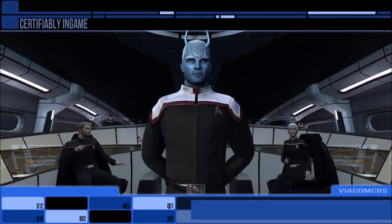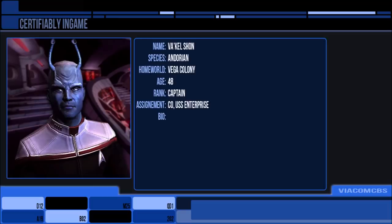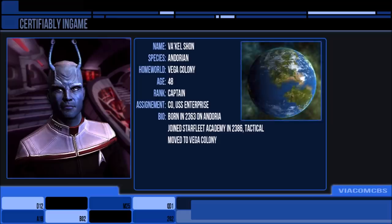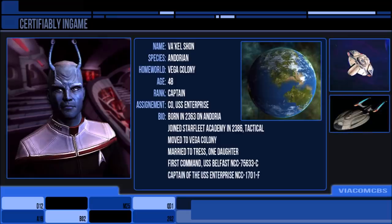Careful consideration was given to appointing a suitable captain for this new Enterprise — someone who could be an example for Starfleet captains in the same way prior legends had been. In mid-2409, Captain Vaquel Shon lost his prior ship, the USS Belfast, and was appointed the command chair of the new ship, the first permanent non-human captain of an Enterprise. Shon was an Andorian from the Vega colony, a Federation territory, and joined Starfleet in 2386, Tactical Division. By 2409, he had amassed an impressive career record, with three long-term deep space exploratory missions and 14 first contacts, but also served as a diplomatic officer when needed.